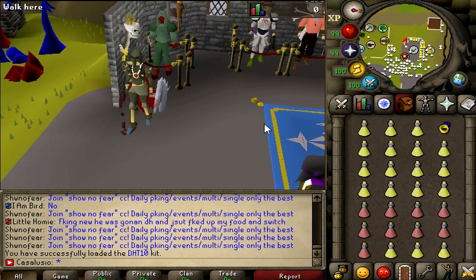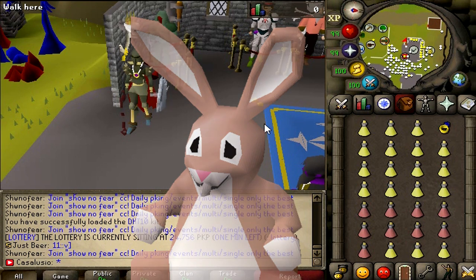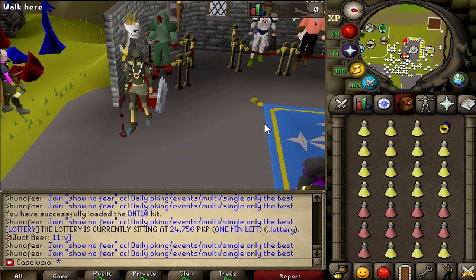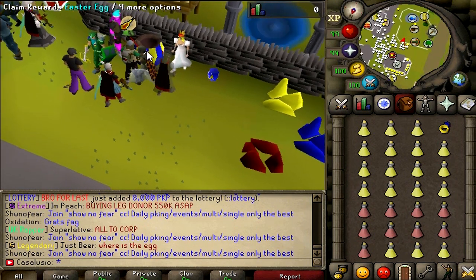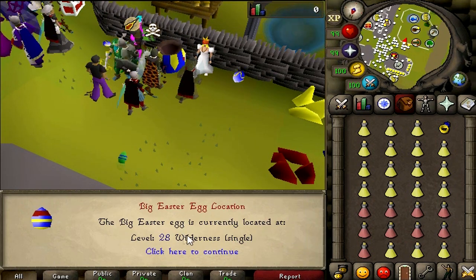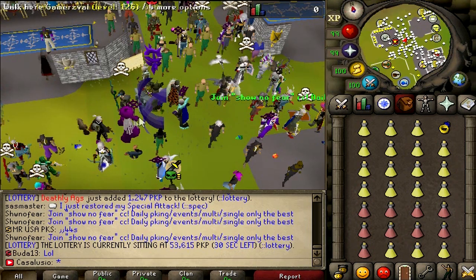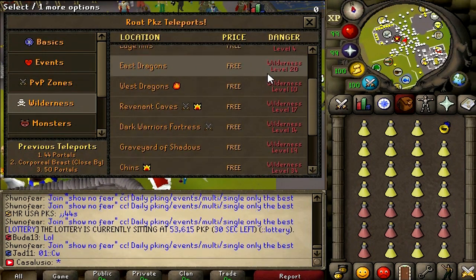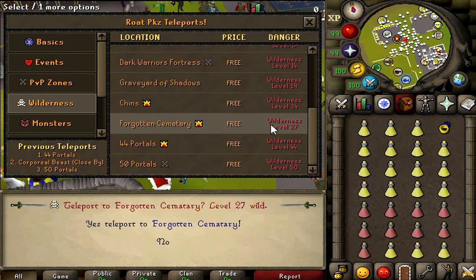Currently it's Easter time and there's an Easter event on Road PK's. Today I'll show you how to complete it. To get there, just type in slash-right Easter. Right-click on the Easter egg, check egg location — it says it's in level 28 wilderness, singles. Let's go to the wizard, check wilderness teleports — level 28, Forgotten Cemetery at level 27.